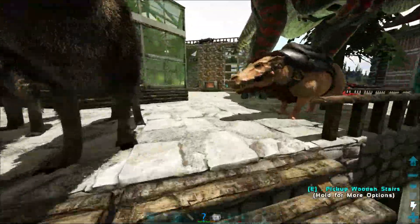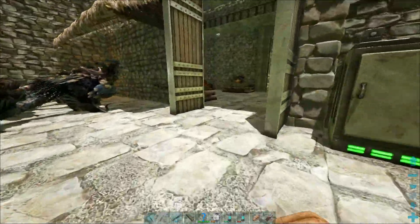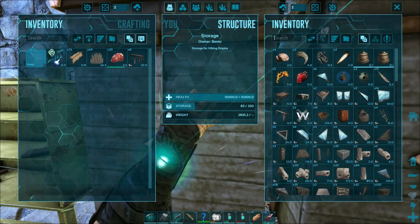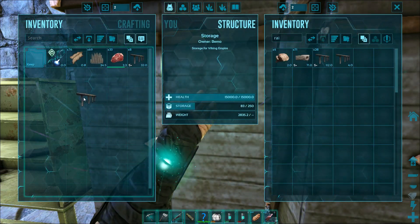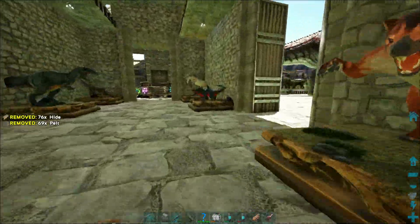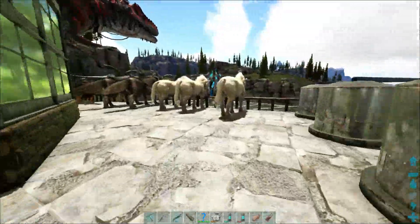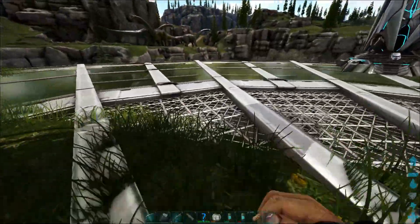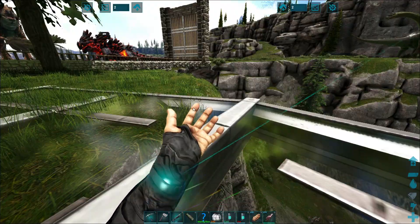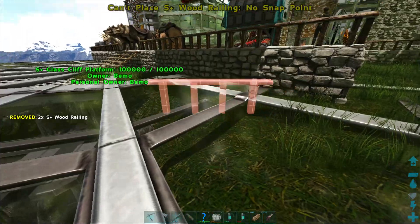Let's go ahead and grab the rest of our railings real quick. We've got eight left — we might have enough, I don't think so. But we can always make a couple more; it's not that big of a deal. And we only want the S-plus ones, we don't want the regular ones. A little bit of water while we're right there, might as well. I don't like the grass sticking through but not much else I can do — it's got a really weird clip point and it was not wanting me to raise it up any higher.